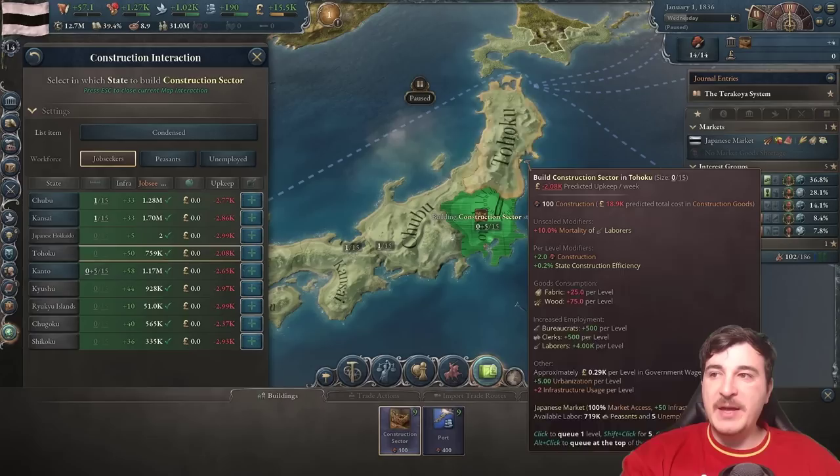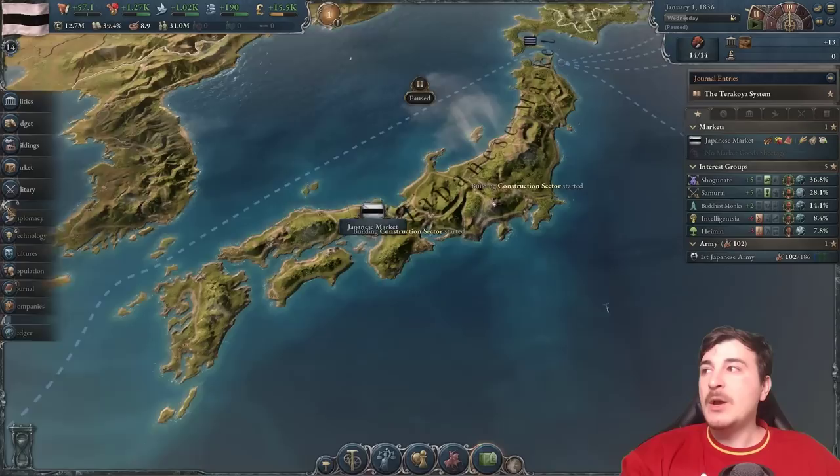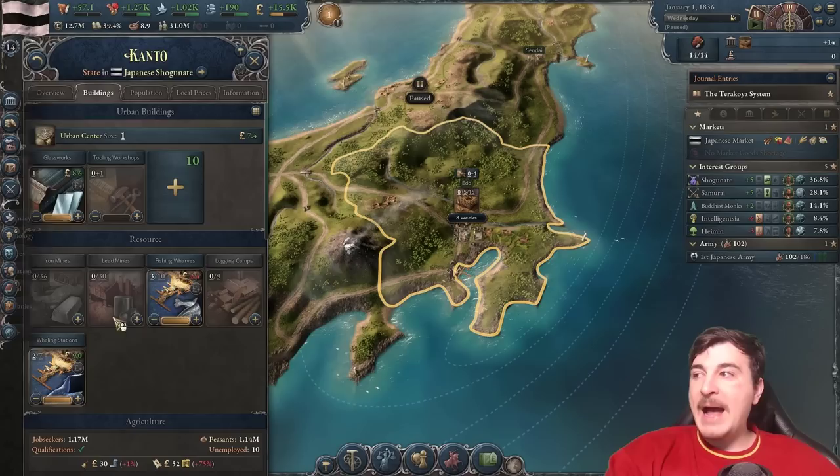Let's get some construction sectors going — five in this state, another five here, and four in the Kansai state. We also need to get tools. We don't have any tooling workshops, so we're going to get one in Kanto. We're doing it in Kanto because we want a closed-loop economy in our Kanto state, which is also going to be our capital in a while.